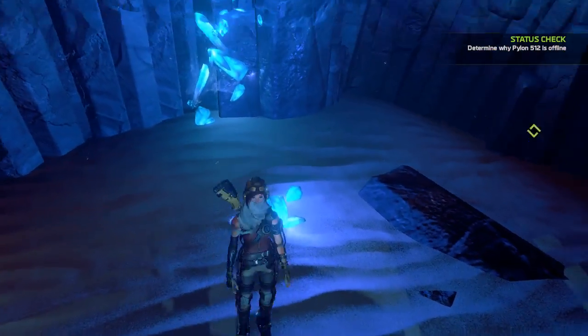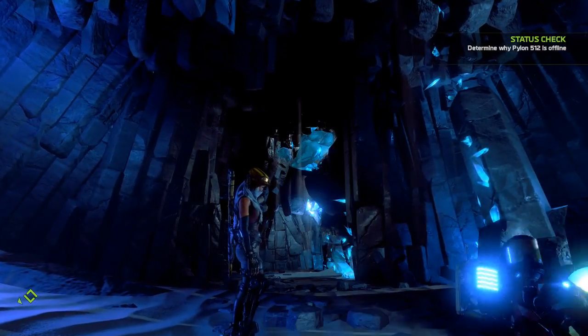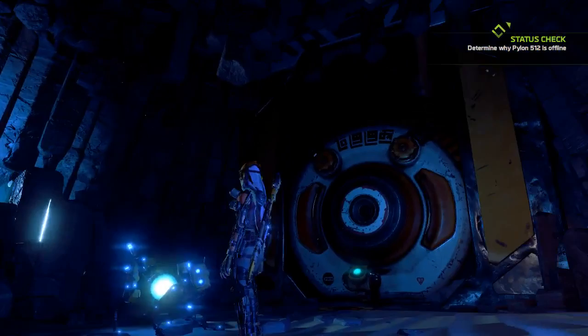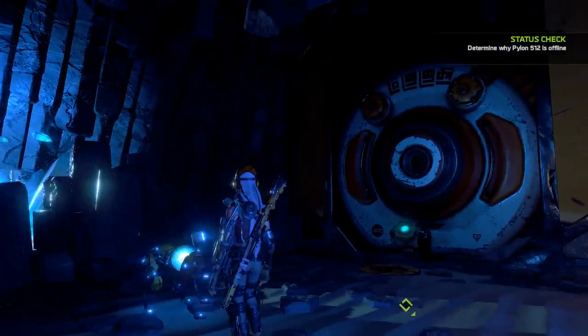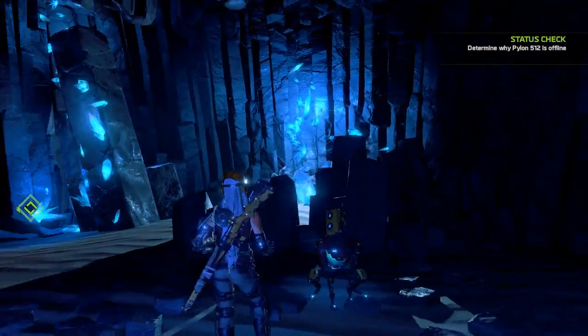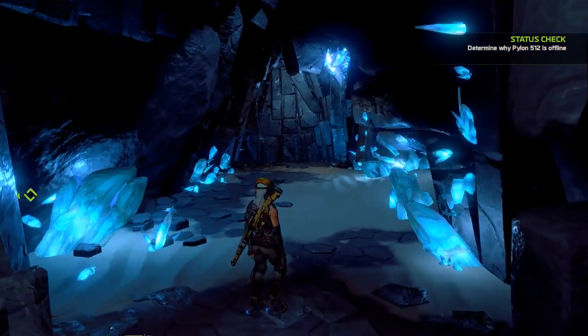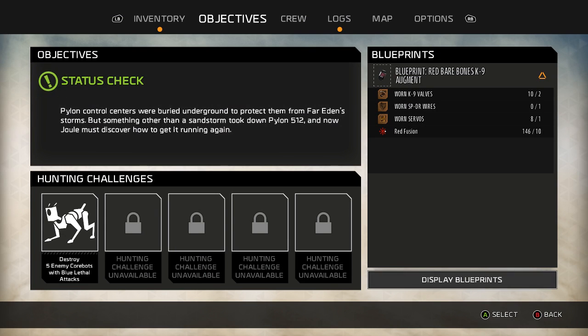There are these strange glowing crystals all over the place, and that sounds like an earthquake. There is a raging sandstorm outside, so the two may not be unrelated. I fully expect that I'm going to come across a lot of cores, and I think the first thing I'm going to do is try to get this hunting challenge, which I can't actually select.